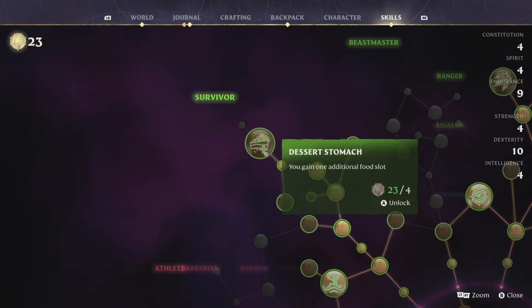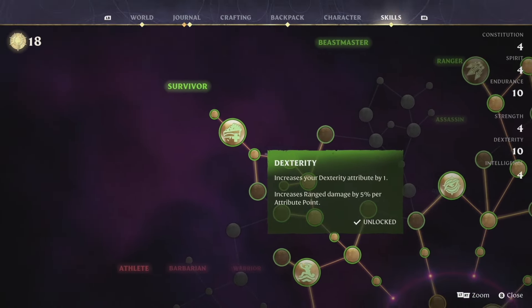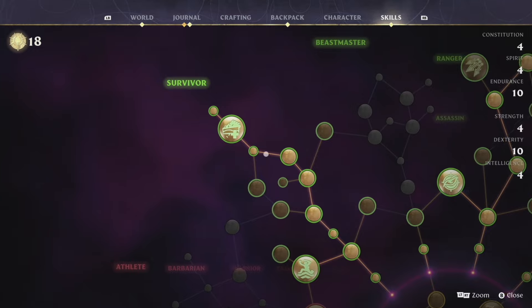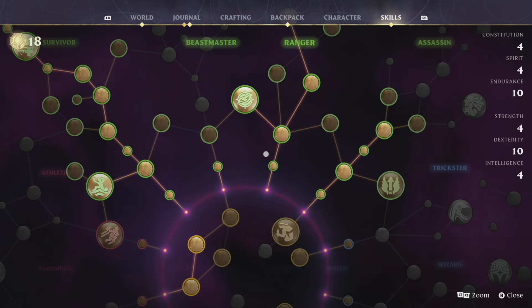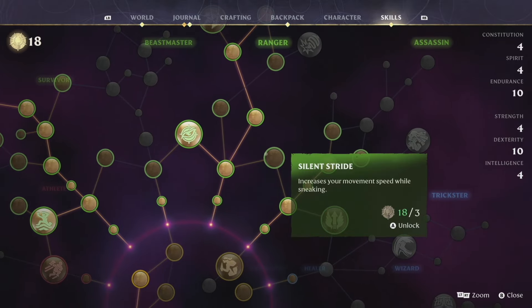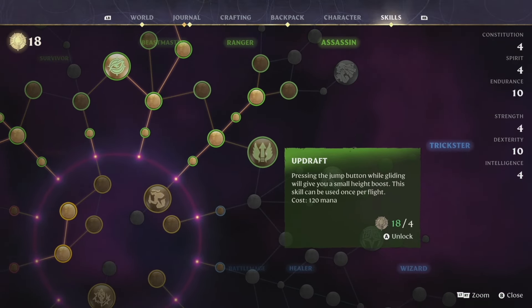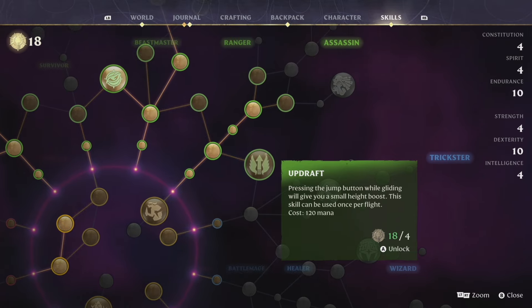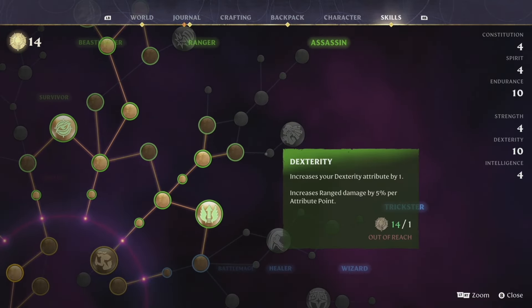What that did for me was give me 23 experience points from leveling up and getting the shroud roots. With that said, we're going to unlock the desert and unlock the other thing I wanted. Now we should be able to have an additional food slot. I also want this updraft skill - it gives you the ability to boost your flight by kind of giving you a draft and pushing you up higher.